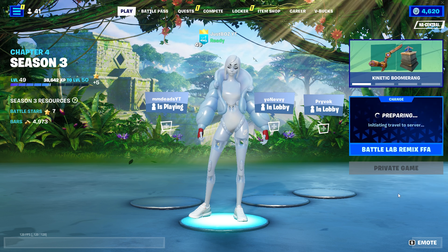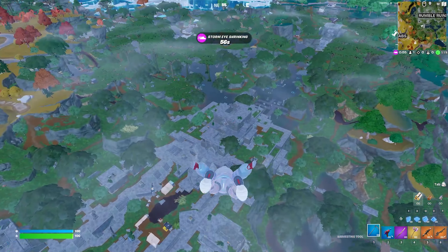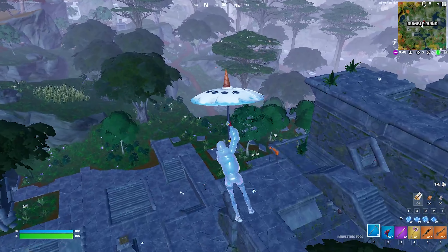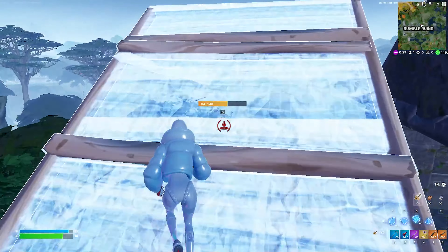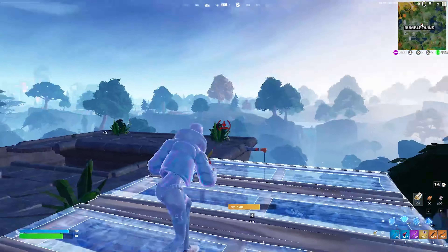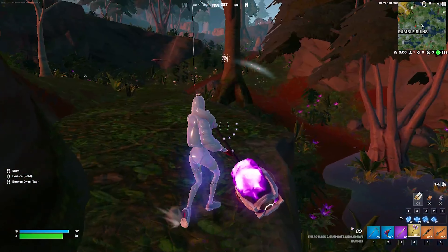You still have all the things you could access within regular Battle Labs. This actually is Battle Lab and it does work — as you can see I'm on the map right now, actually right over Rumble Ruins, which is one of the brand new POIs. There are characters in here and it's a spot-on replication of the current map. By the way, if I'm building badly it's because I recently switched over to mouse and keyboard after playing on controller for so long, so just try and ignore that.